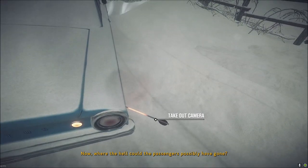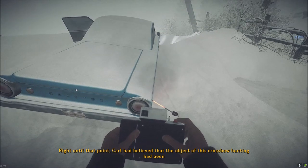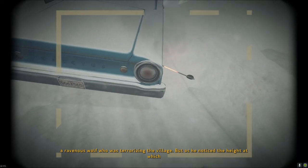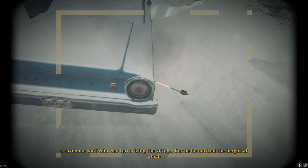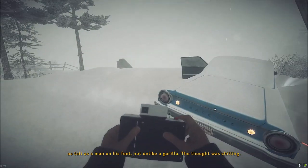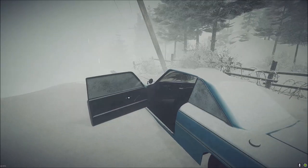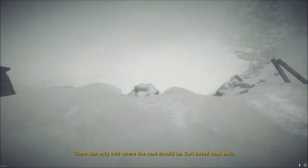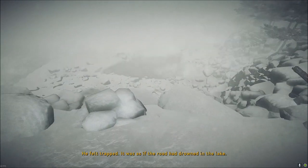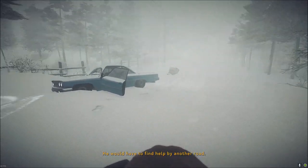The track was fresh — that car went down just a little while ago. Where could the passengers possibly have gone? Until that point Carl had believed the crossbow hunting had been after a ravenous wolf. But as he noticed the height at which the bolts had been fired, he concluded the beast had to have been as tall as a man on his feet — not unlike a gorilla. The thought was chilling. There's not much snow on this car either. The road has disappeared — only void where it should be. Carl hated dead ends.